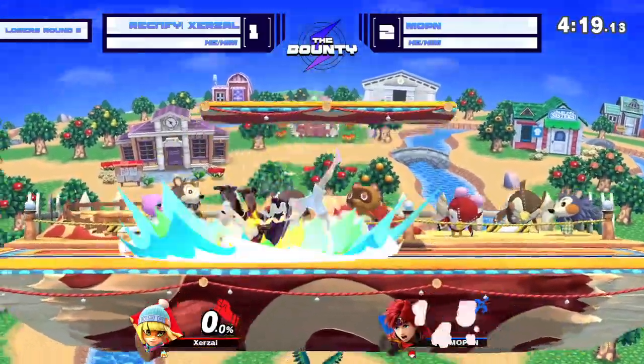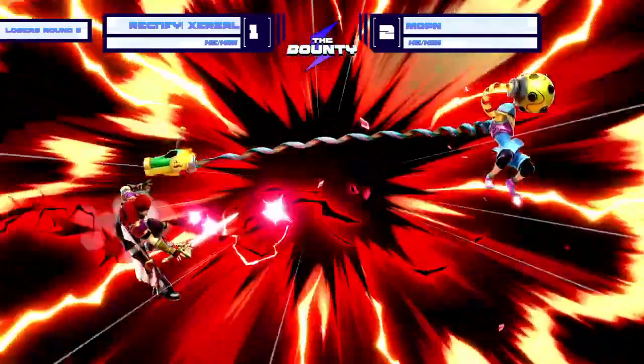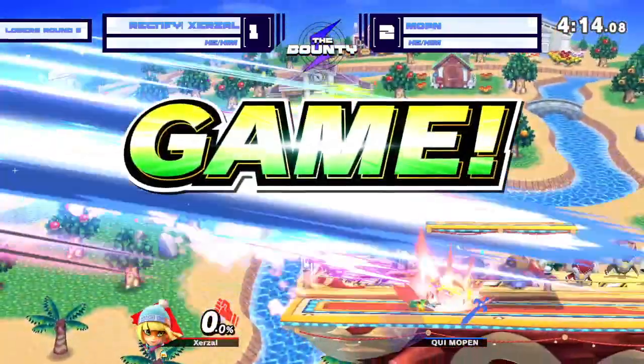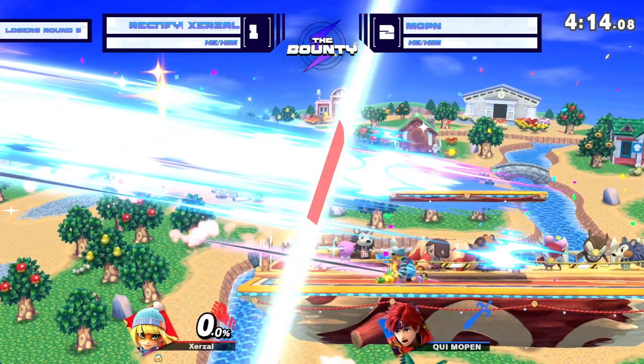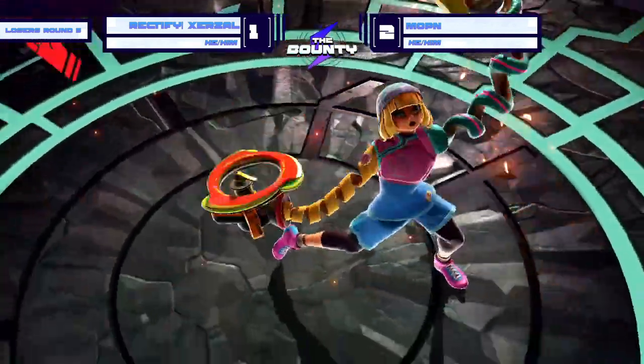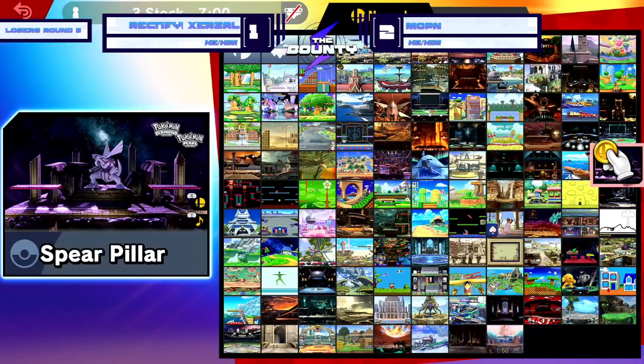Can Mopin bring this back? I don't want to jinx it. But able to make it back to ledge, catches the ledge hang. So we're going to a game five! Fantastic stuff from Zerzl — keeping his composure as well. Mopin must bring that back, just not quite enough though. Zerzl running straight back to PS2 — did not hesitate.